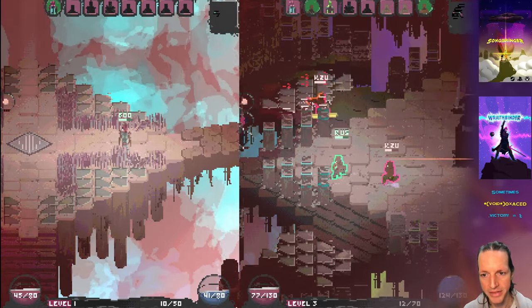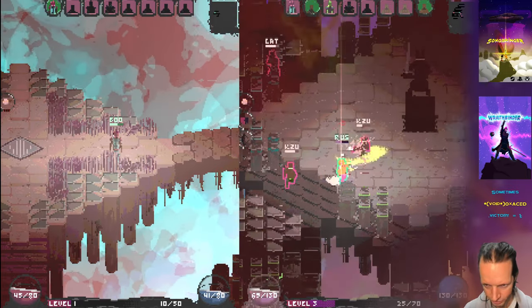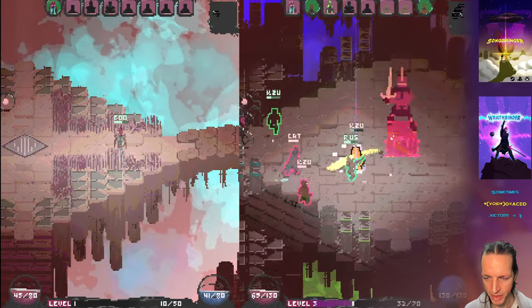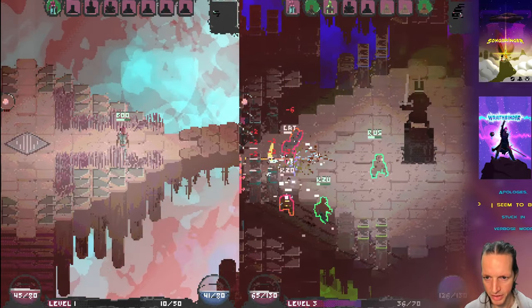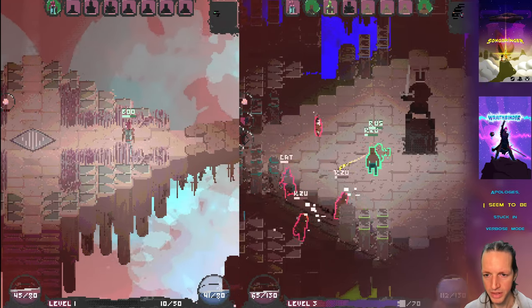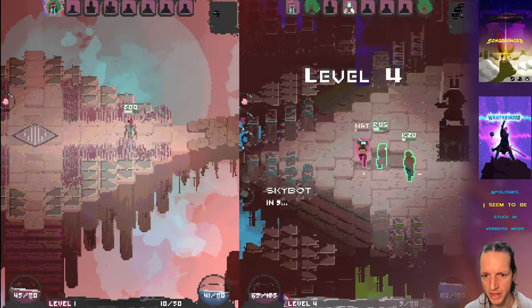So right now he only has the punch, the shield, and a bow. That's why he's punching, using his shield, and sometimes going to use his bow — it depends on how far away he is. He's using his bow right now. Let's see if these guys get the sky bot ability — come on, get the sky bot this time.